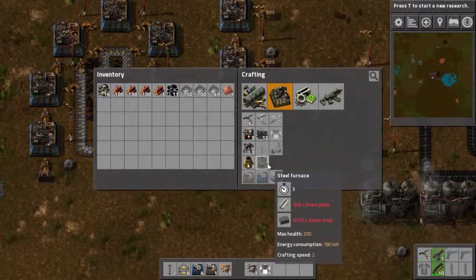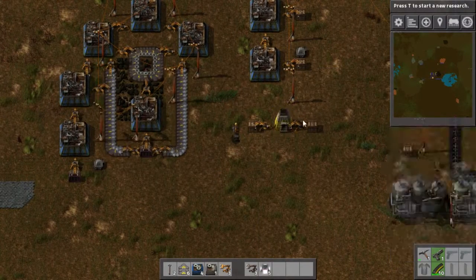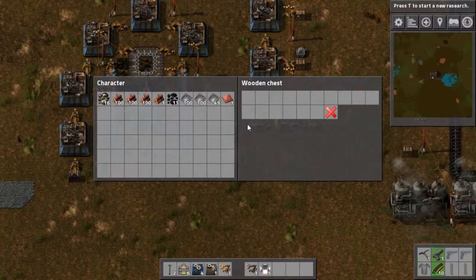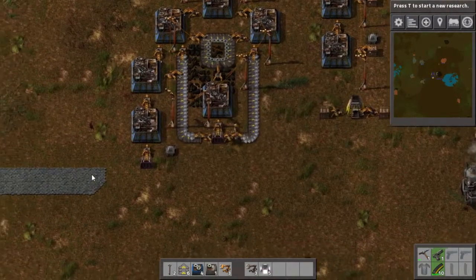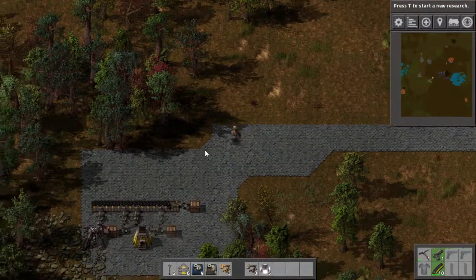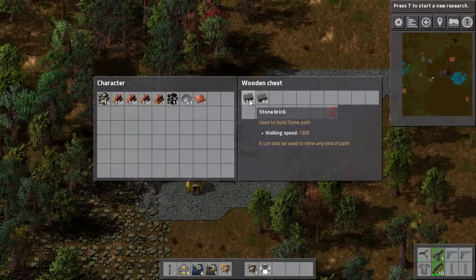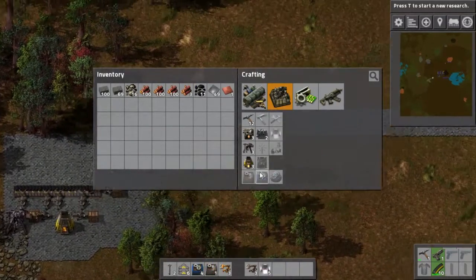What it takes to make a furnace is steel plates and stone bricks. I've got this thing making steel — it's already got a few, though it could use more. And over here I'm already making stone bricks. I was already doing that because look how much faster you run on these.